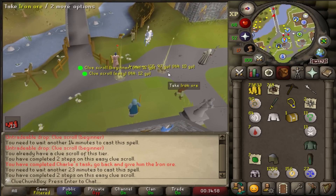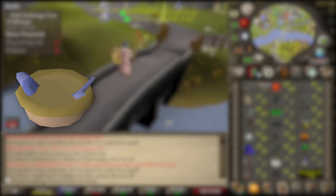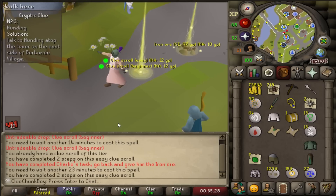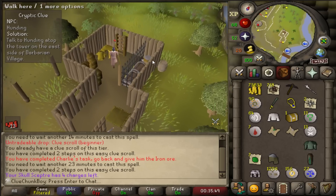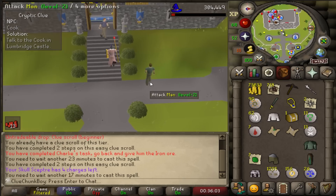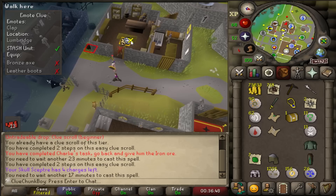Now I'm going to try and complete this second beginner clue. I'm hoping for a two-stepper. One is a barbarian village step. One is a Charlie step where I need to go to Puro Puro and get a fishing pie so I can boost my fishing to 20 and catch a raw trout for Charlie — another skill we're finally going to be able to train. We'll do that in just a second, but first let's complete this first step and the easy clue. A back-to-back hunting step — that's a guaranteed beginner clue casket. Another back-to-back! I'm keeping the Charlie step I can do so we don't have to go into Puro Puro to complete it.